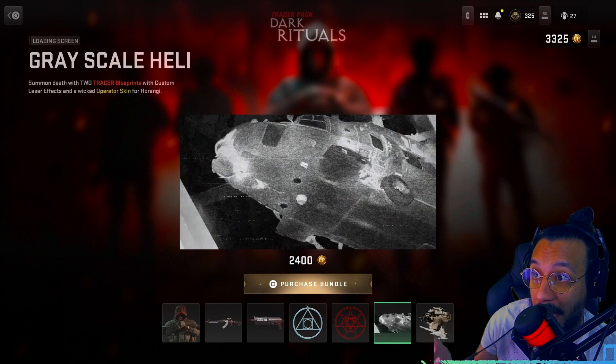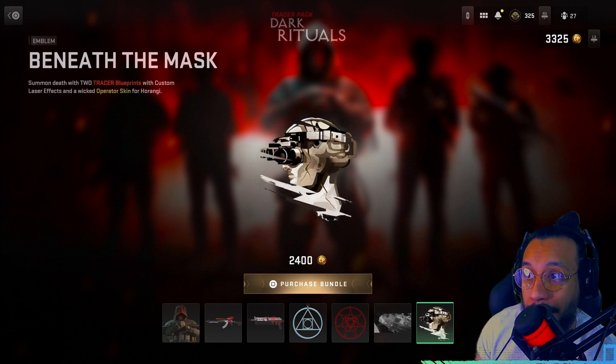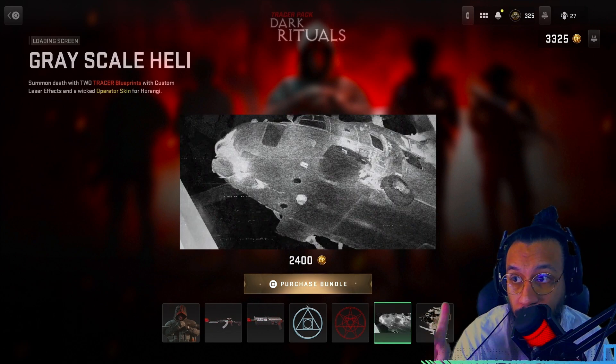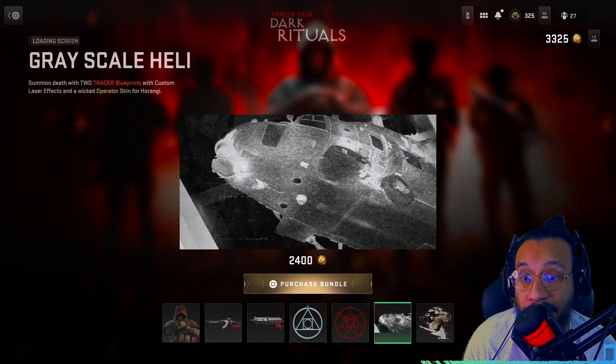We also get a weapon charm called 'The Ritual Begins,' a large decal called 'Devil's Gateway,' a loading screen called 'Grayscale Heli,' and lastly an emblem called 'Beneath the Mask.'